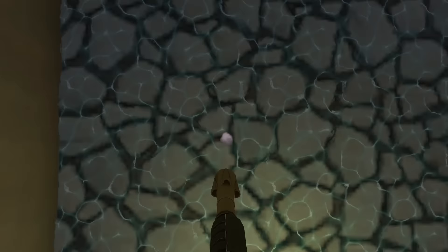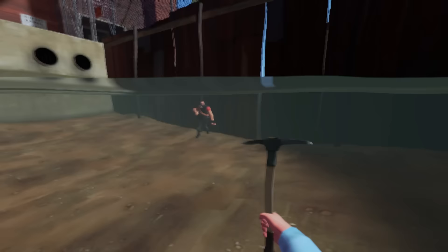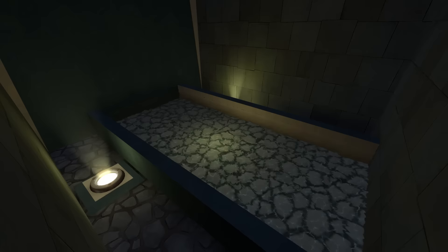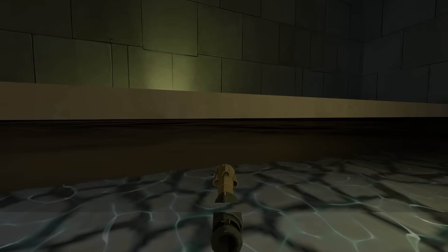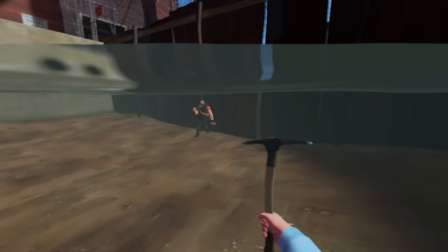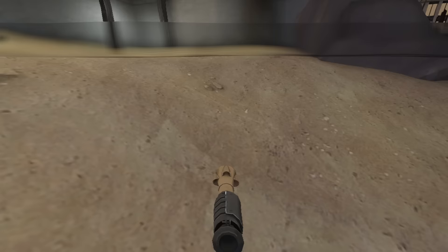You might be thinking that doesn't sound useless at all — you gain more height from your rockets. But trust me, it's useless. Because you can't just do this in any body of water. This tech only works when the water is at a pretty specific depth: deep enough for your character to be able to swim when they hold space, but shallow enough that if they don't hold space their feet touch the floor and their head sticks out of the water. And on actual vanilla TF2 maps, I cannot think of a single spot in the entire game where you can actually make good use out of the extra height.